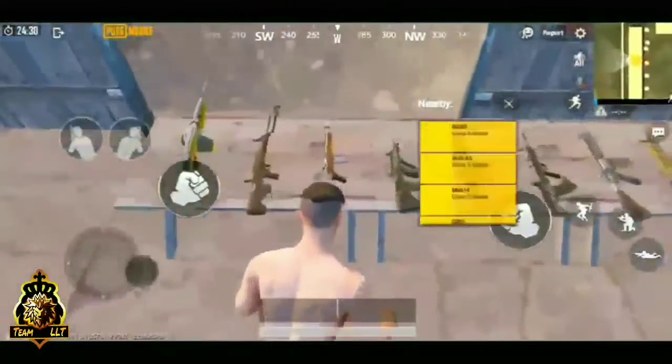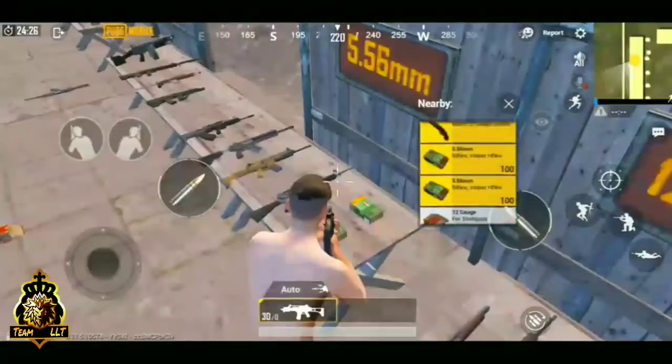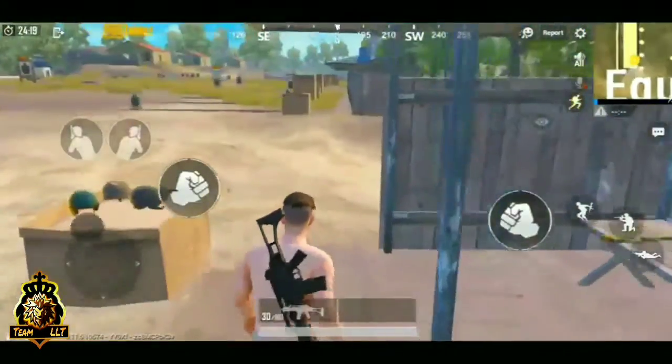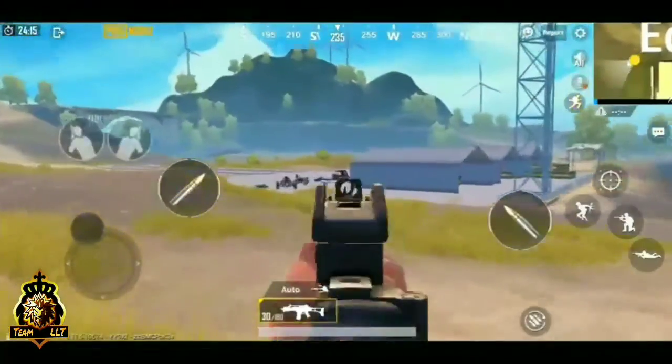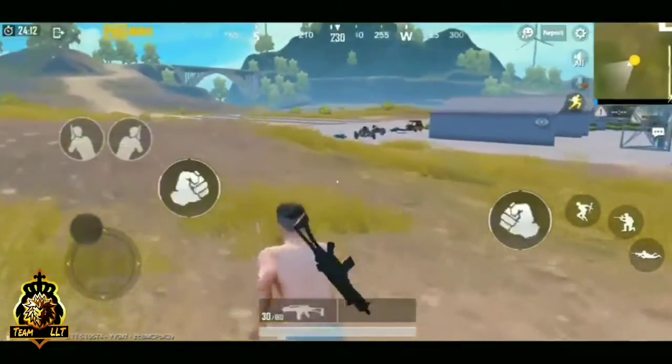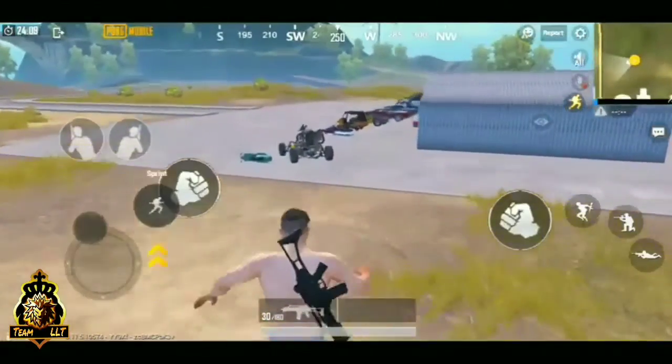This is the G36C in training mode. It looks very nice in terms of texture and style. I first didn't like the iron sight — it looks something like a combination of the Mutant in it.